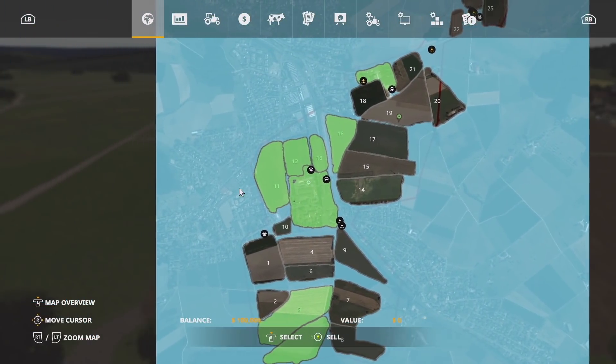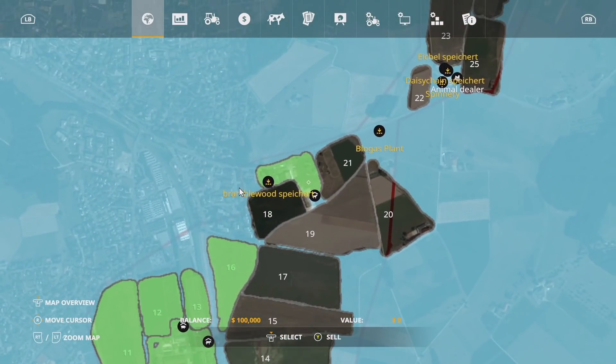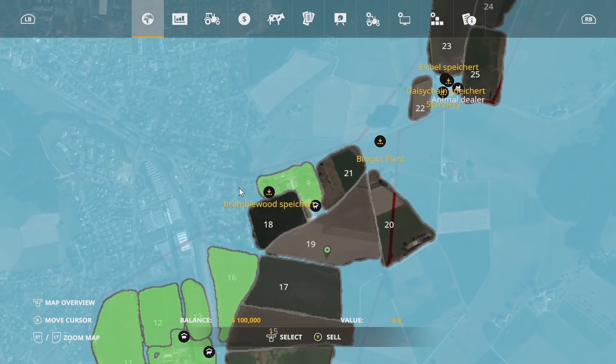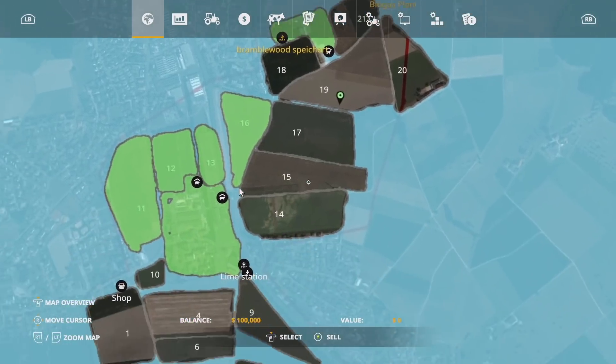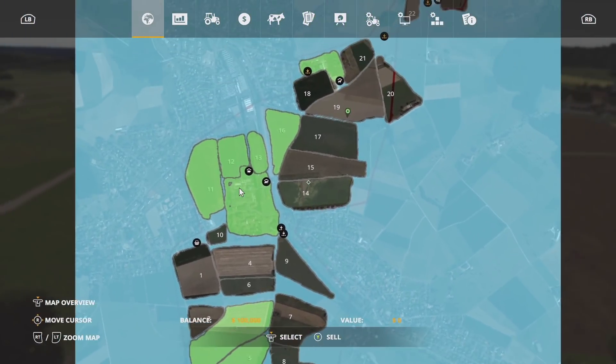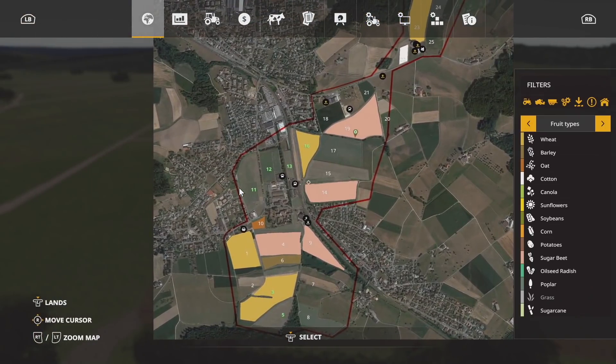When you click on the map you can see you own quite a bit when you start off — fields 11, 12, 13, and 16, plus the bell sell point, the horse area, field 3, and field 5 as well. So there's not actually a whole ton that you need to buy, at least to start off with. You've got plenty to start with, which is really good.